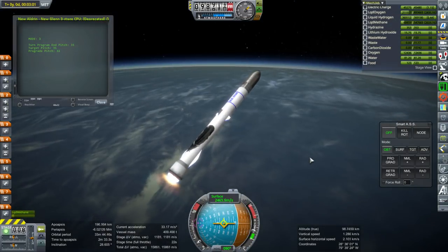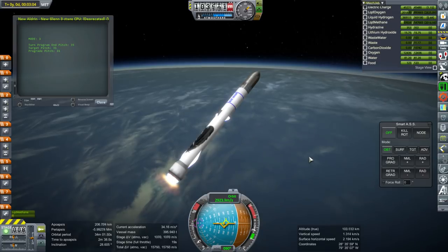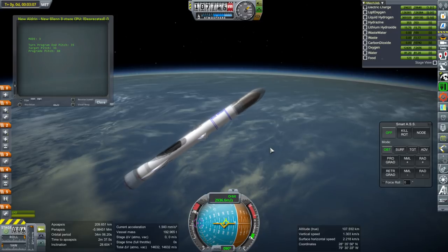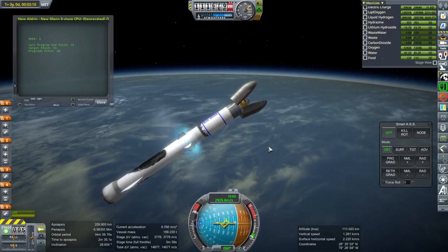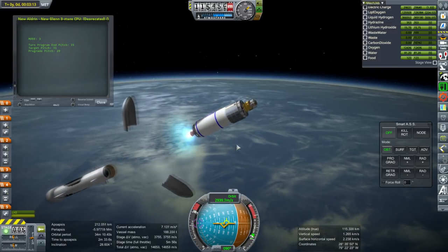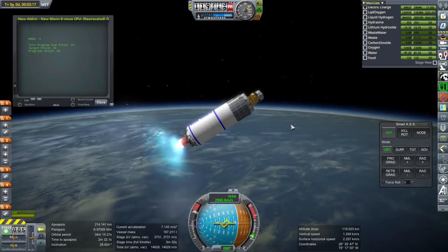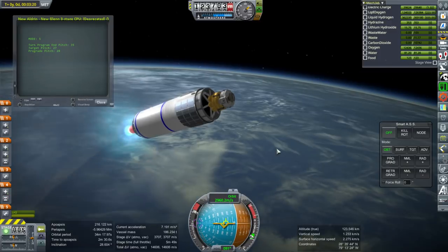We're off. First stage about to go out — and there we go. Because it throttles down, we're actually reserving more than 7.5%, I think. Second stage lit and the fairing is separated — not too sure it's wise to do that all at once, but that's what it did. And there's our little lander.